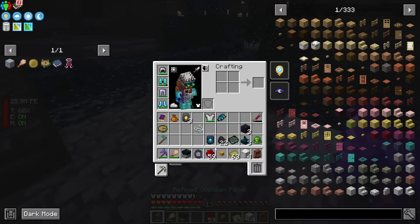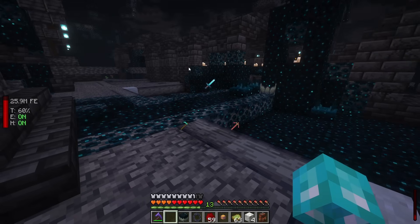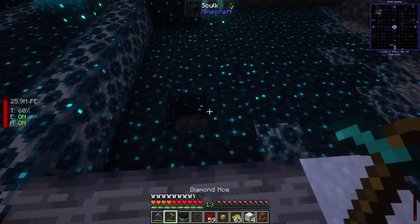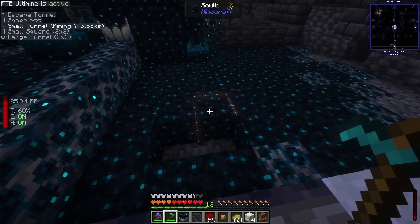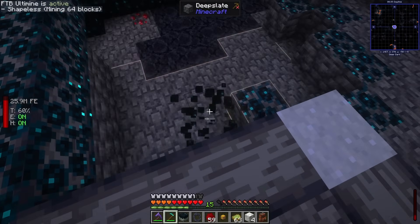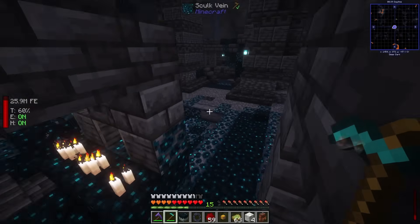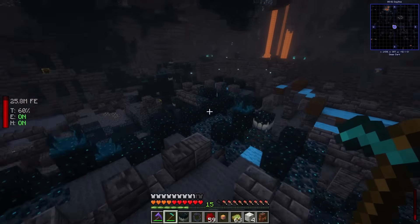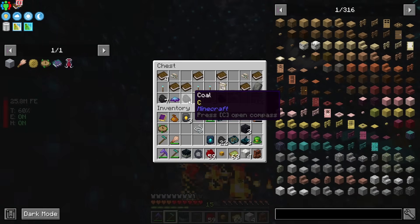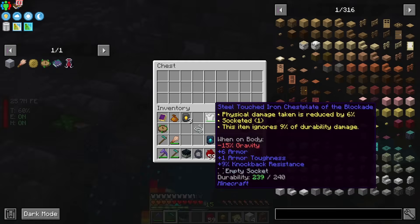The suspicious clay generally spawns in the front area of the main fortress structure. I might grab some Sculk too at some point — I brought hoes. The Sculk gives tons of experience. I'm just going to wait for a Warden to spawn while I loot chests. The more noise I make, the sooner it'll happen.